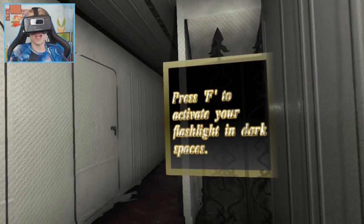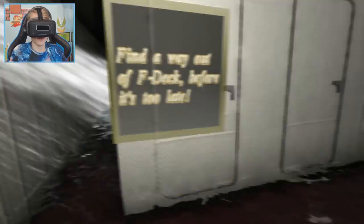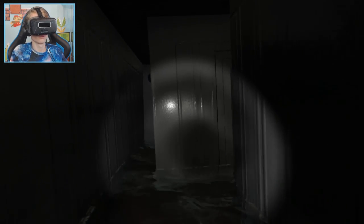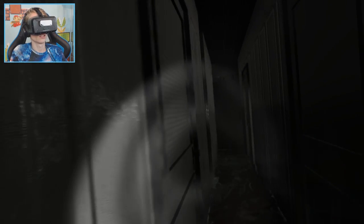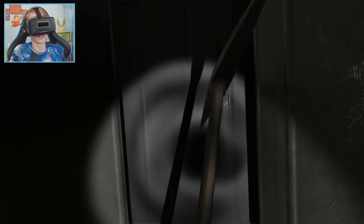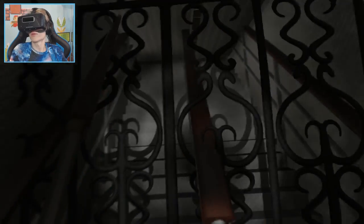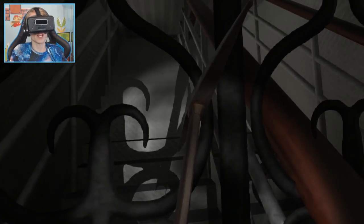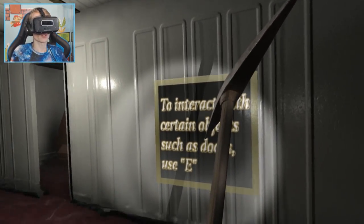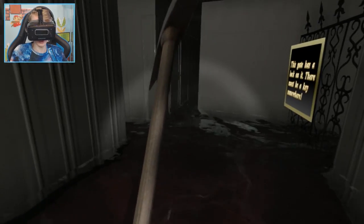The objective says: find a way out of F Deck before it's too late. Press F to activate your flashlight in dark spaces — thank you so much. This looks like a dark space and it's really spooky actually. Hello, is there anybody here? The boat is sinking, I think people are trying to leave. Oh what is this place — can I go in here? I got a pickaxe, nice!